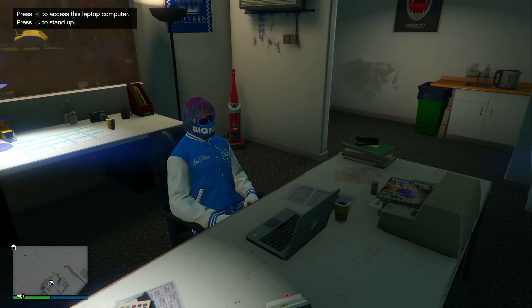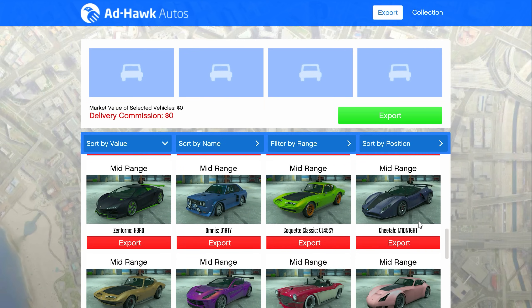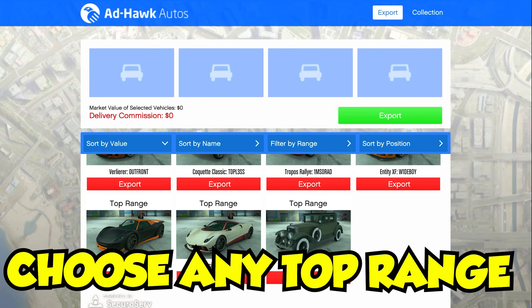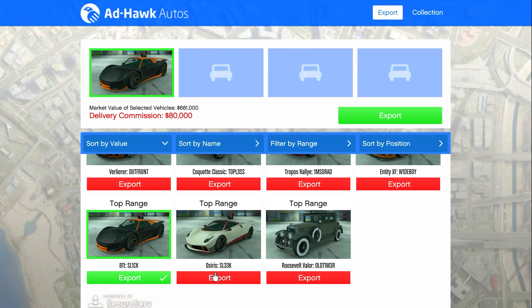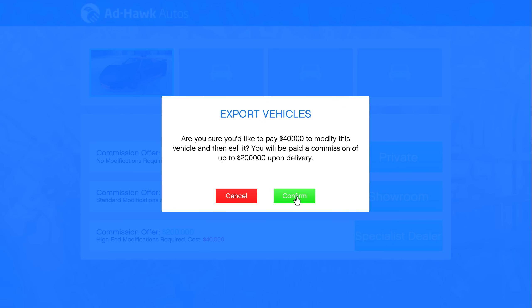Now let's go over how to sell your vehicles. Enter your computer inside of your warehouse and you'll see all of the different vehicles that you have — standard range is the lowest, mid range is the middle, and top range is worth the most money, so that's the only one we want to sell. Select any one of the top range vehicles; you can only deliver one at a time unless you have multiple people in your CEO. Click right here where it says export, and make sure you click where it says specialist dealer — not private and not showroom — to get the most money when selling.